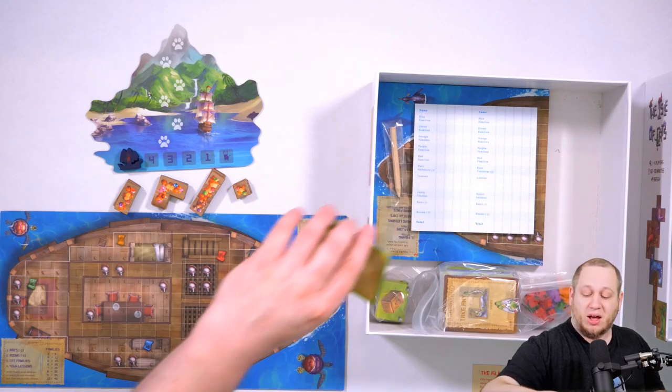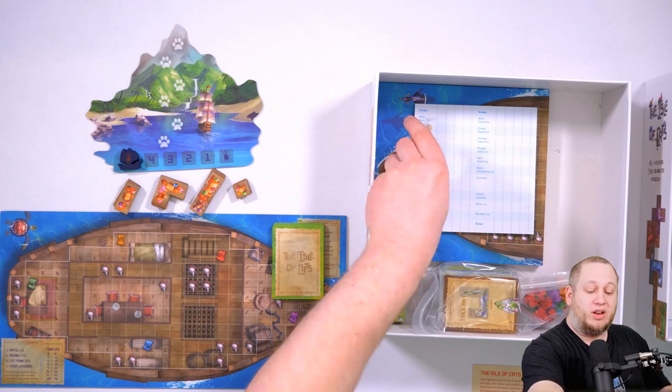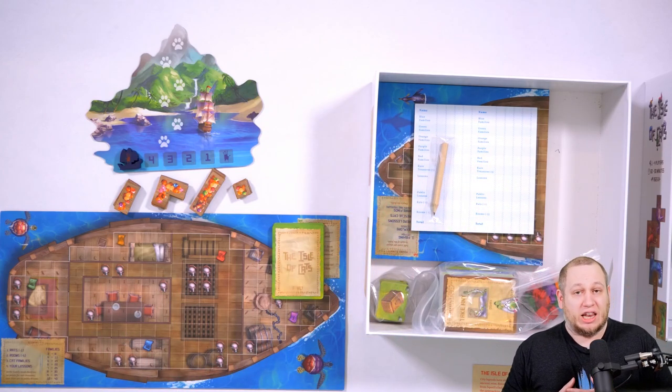You're going to want the family cards, which you'll just put to the side for one minute, and you're also going to want the score pad and pencil for the end of the game, but we're not going to need those now.